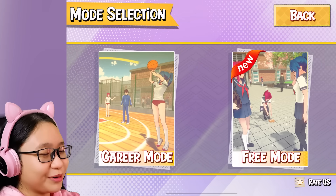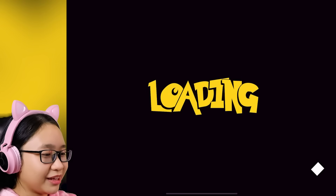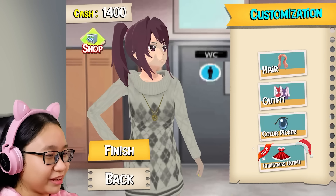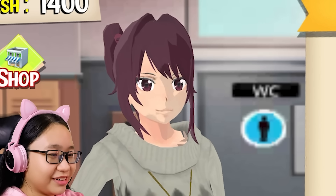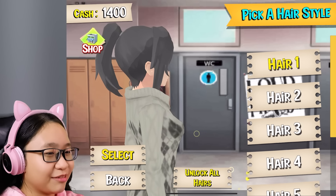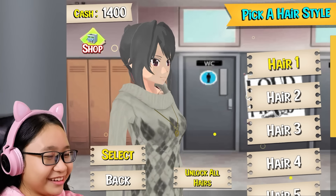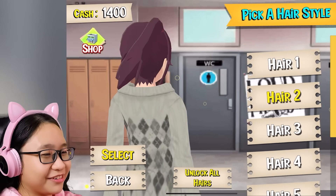So we have two modes: career mode and free mode. Let's try free mode. And if this video does well, then I'll try career mode. Okay, so this is my character. Let's change my character. This is hair one — it looks so basic. I kind of look like Ayana from Yandere Simulator. I was using hair two. What's hair three? Oh, it's just ponytails.